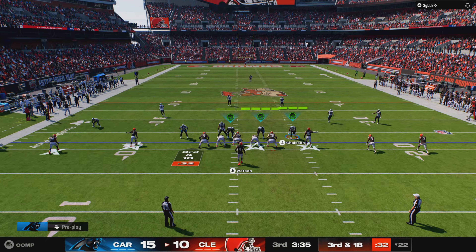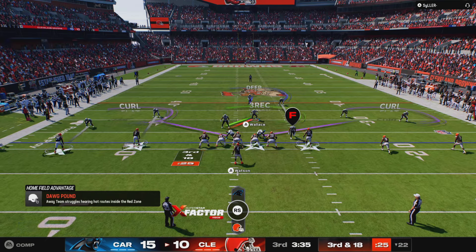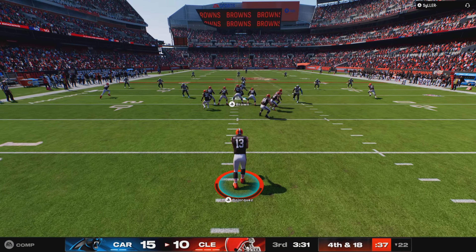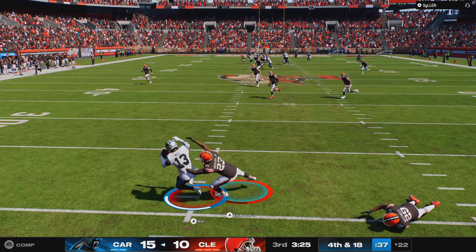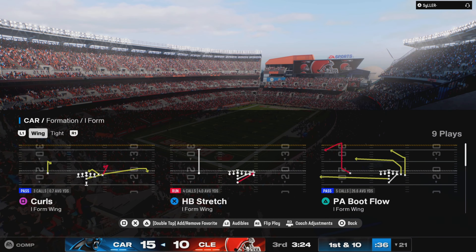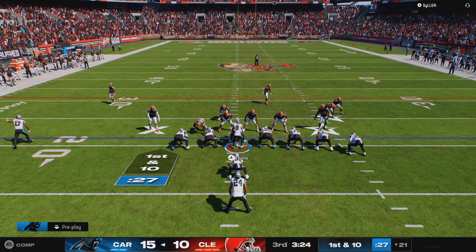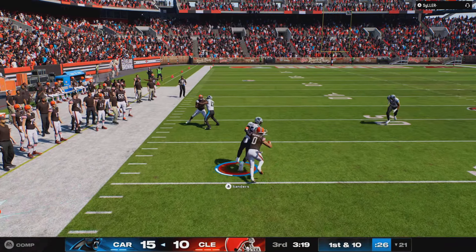Sacked on first down, followed by an incompletion — one more good rep and they get off the field. Watson back to throw, and a throw there going to be incomplete. As the drive goes backwards, so he's on to punt it away — a punt of 54 yards, well struck. It will be the Panthers' ball, first and ten. This Carolina offense at the line, ready to go. Young off the play fake, finding Sanders on the crossing route.